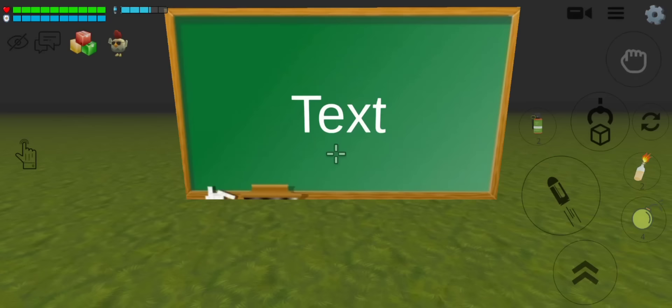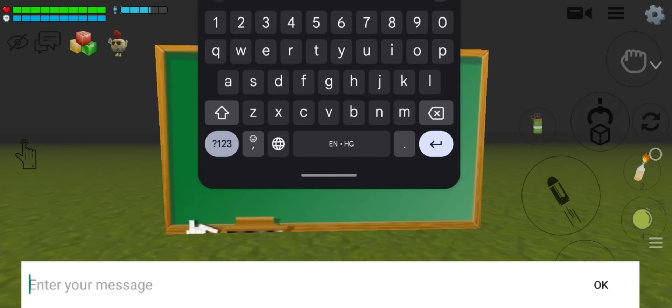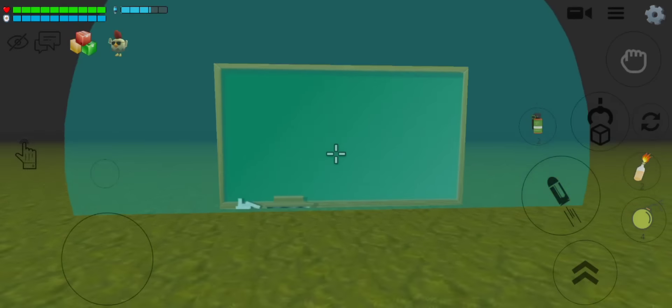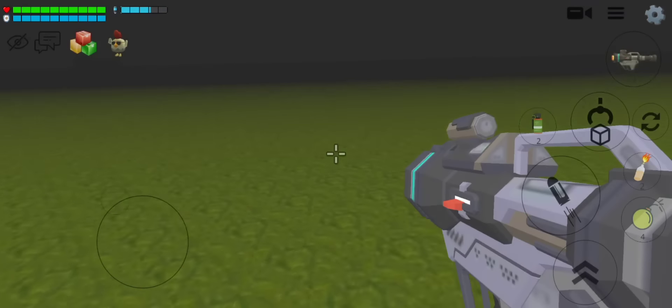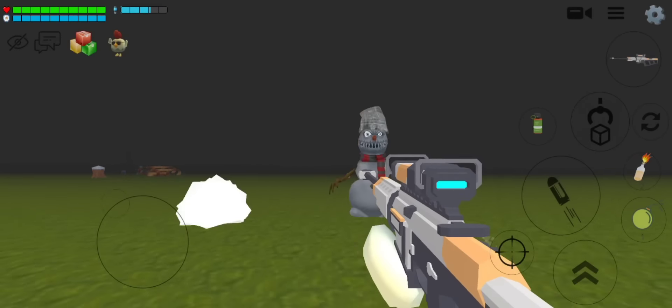If you want to find Santa Claus faster, just do this. After killing the monsters, you have to start finding the coins.